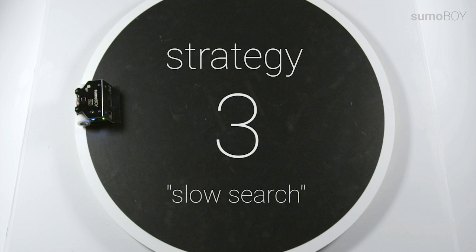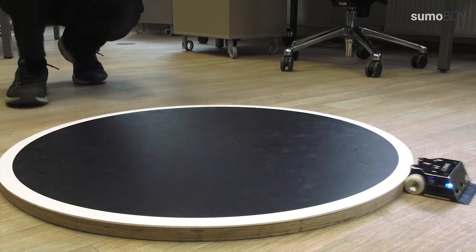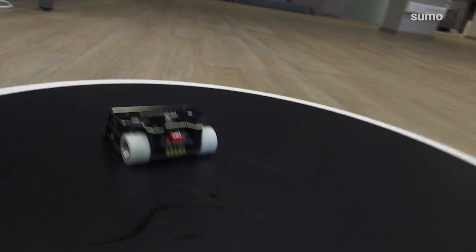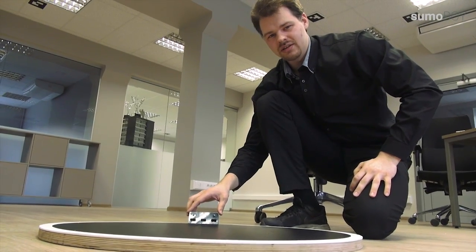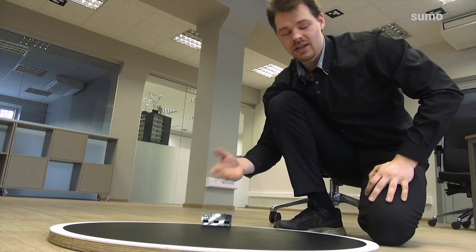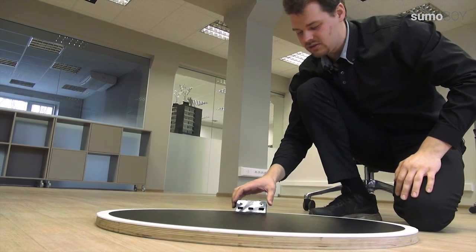Strategy example 3. The robot is going along the ring slowly, searching for the opponent. The advantage again is that the robot is not picking up dirt from the ring, and in this case I'm not starting from a standing position. The disadvantage is that if my opponent is fast, he could go around me and kick me out from behind. The advantage of all slow strategies is that the front blade is not jumping around, whereas going fast causes the blade to jump because the surface is not flat.